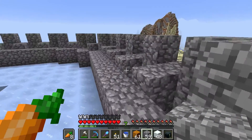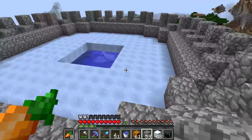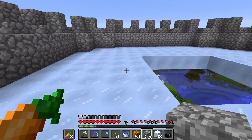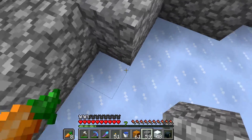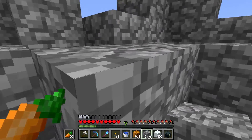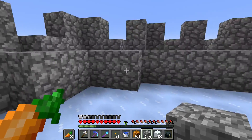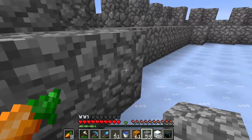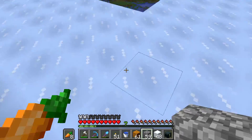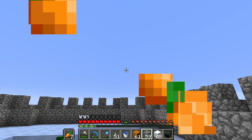Here we are with our little castle-looking thing. We have the packed ice in place. There is a possibility that we will need to move this up in order to get the snow golems to hit the mobs better. We will keep the snow golems in their same place but would move the floor up a level - that would be a possibility. For now, what we are going to do is put these snow golems in place.